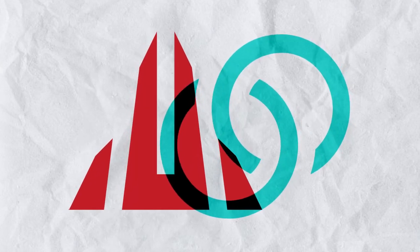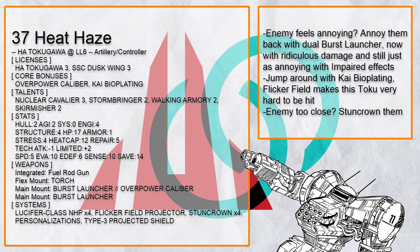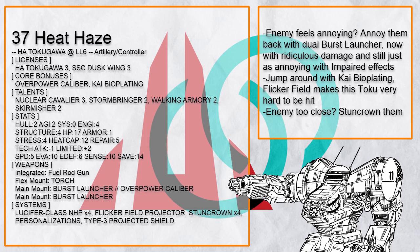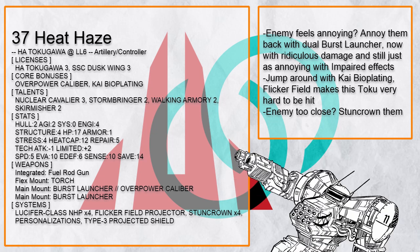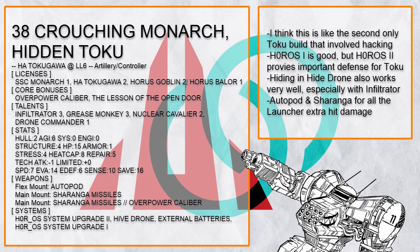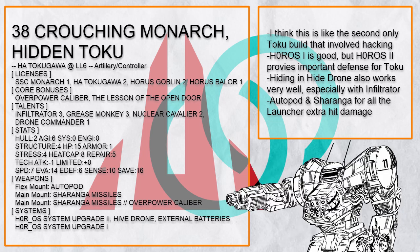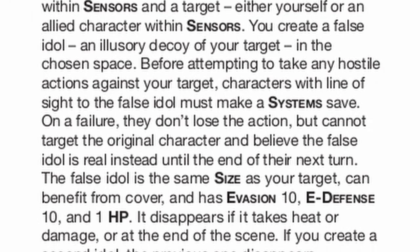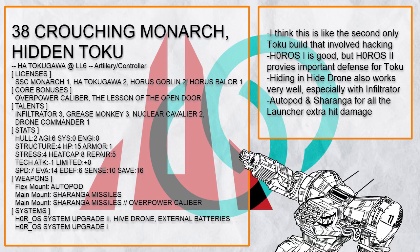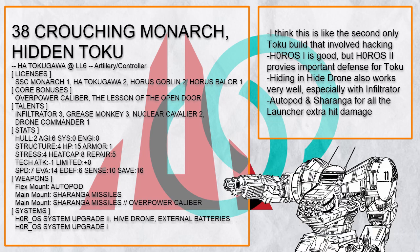Let's move on to the artillery controller builds, of which there are three. Heat Haze is an artillery Tokugawa that likes to move around thanks to Kai bioplating and flicker field — having invisibility really helps a Toku survive. Dual burst launcher even reduces enemy accuracy in anything, and more heat on enemies is always good. Even if burst launcher doesn't deal much damage on its own, thanks to Toku and all the bonus damage it can melt through a mech in one shot. Stormbringer lets you knock people whenever you want, and stun crown is just painful to anything that gets too close. Crouching Monarch, Hidden Toku is a hacker Tokugawa with two Horror OS systems for control or defense — false idol is really good when your enemy has bad systems. To make sure you can't get hit at all, deploy hive drone and hide in the cloud. Infiltrator punishes anyone that finds you out, and all the Charanga missiles hurt very badly with the extra bonus damage.